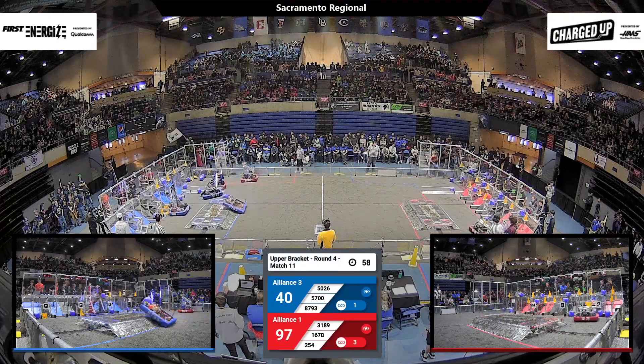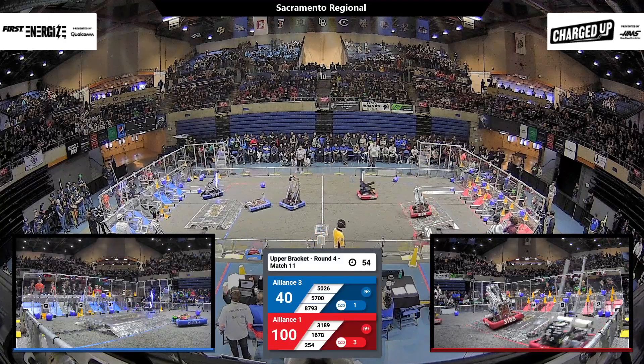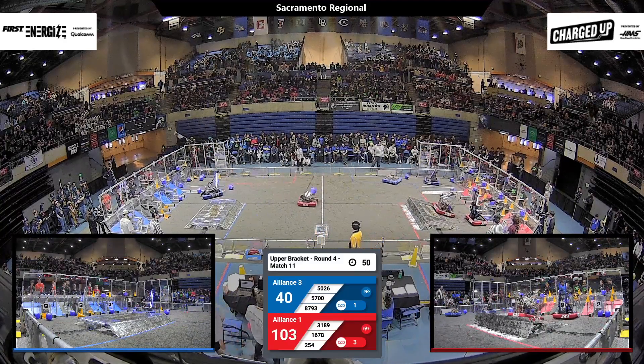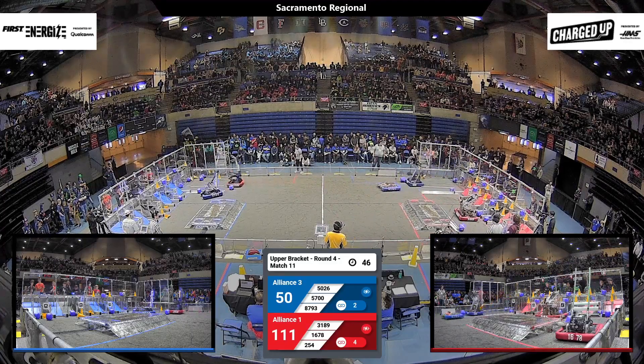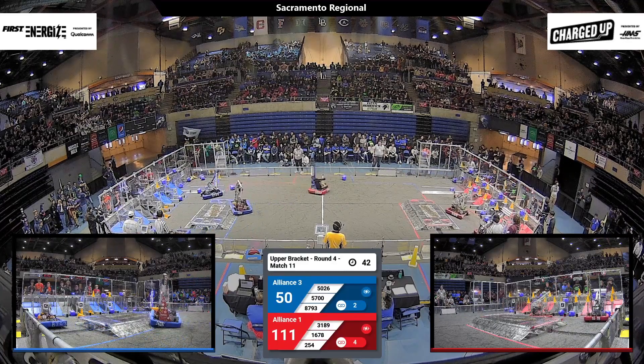8793, the Pumpkin Bots, racing across the floor — they spit that cube out and they're going to go back for more. That cube didn't score but it'll be easy to push it into a location where it can score. 5026 for the blue alliance grabs a cone and goes over their blue charge station.